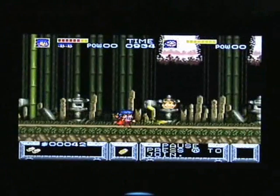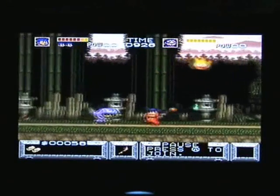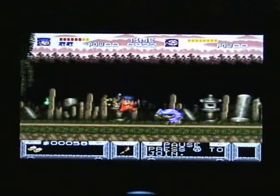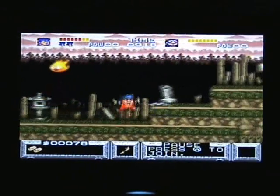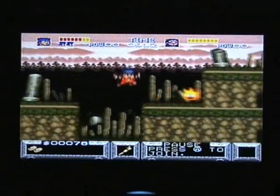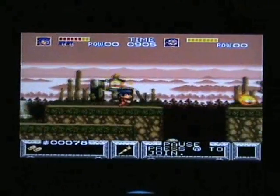Now I'm into the actual Ghouls 'n Ghosts type section of the game. You've still got the standard attacks and you can still throw coins if you want to. You can't attack in 8 directions but you can attack left, right, and up, and you can crouch to attack as well. There are different items here - the scrolls are still here but they don't really do anything. You can get things like elephants which allow you to continue from a certain point when you die, which is pretty useful - it's something I rely on quite a lot.